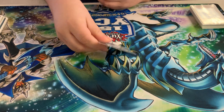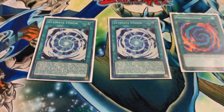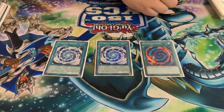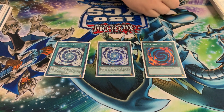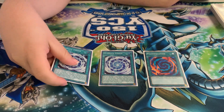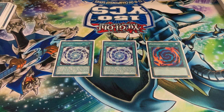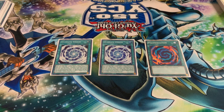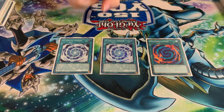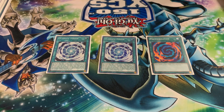For the spell cards, first would be the fusions: Polymerization — obviously self-explanatory — and then the newest card, Ultimate Fusion. This is a Quick-Play, which means you can also play it during your opponent's turn. Not only can you recycle all your Blue-Eyes from your hand, field, or graveyard to fusion summon, but also for any Blue-Eyes monster that you fusion summon that was on the field, you get to pop a card as well. So not only can it fusion summon Ultimate Dragons but also summon out Tyrant Dragon.